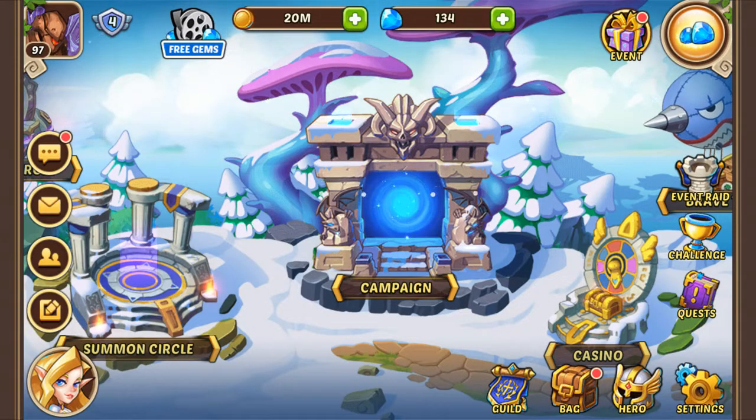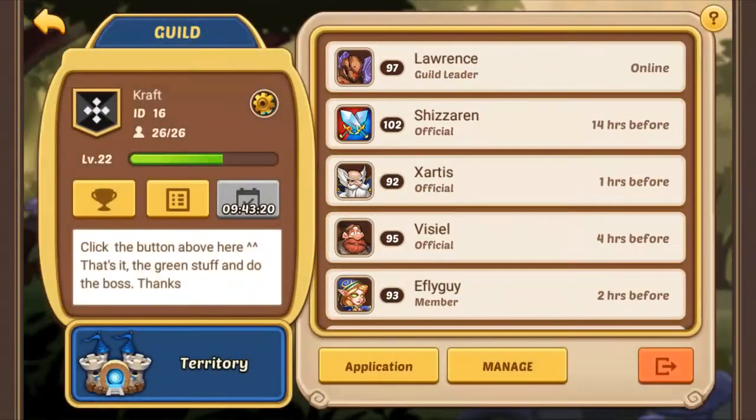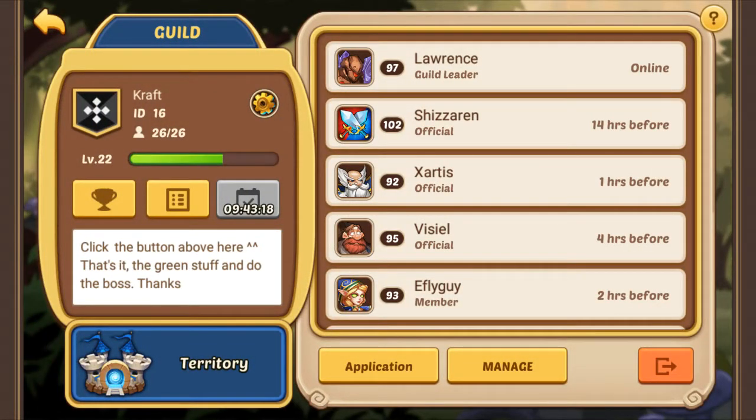After we've done that, we go back and we're going to go to the guild. It's another important thing. If you're part of a guild, you're going to level up, join a guild or make one of your own. The first thing you're going to do each time is make sure you hit the guild exp button right here. I already wrote something for my new guild members. Click the button above here — the green stuff — and do the best things.